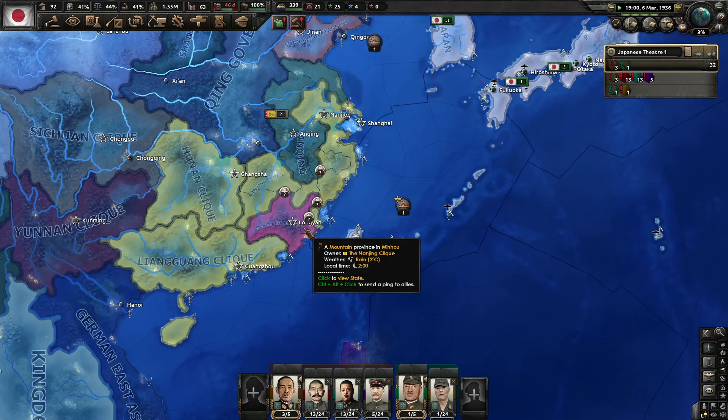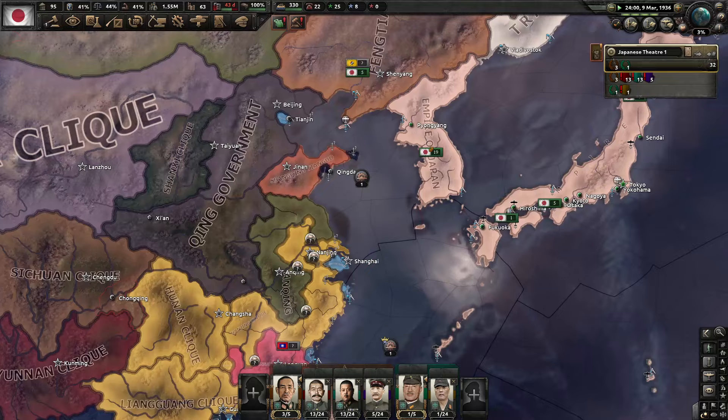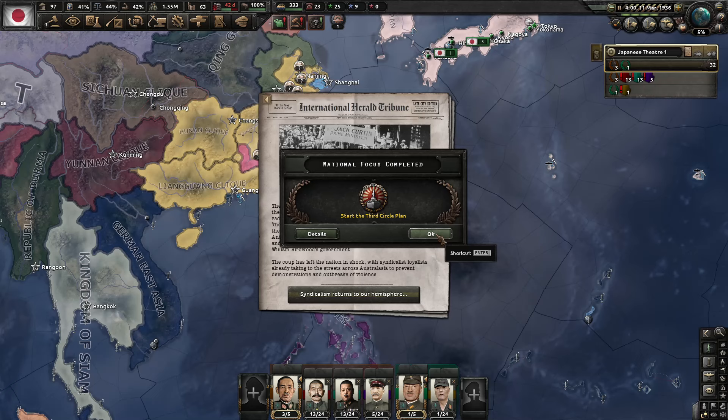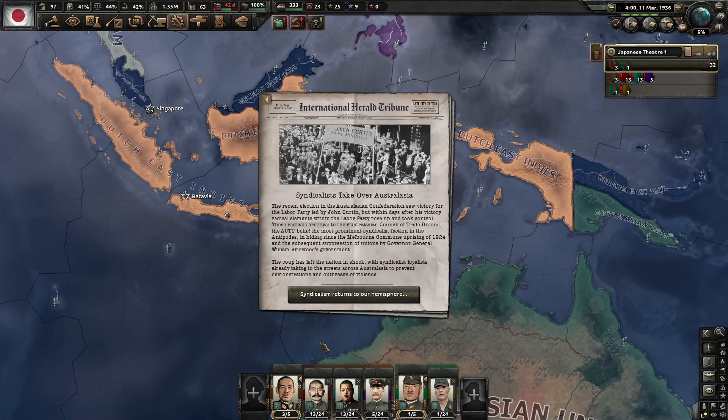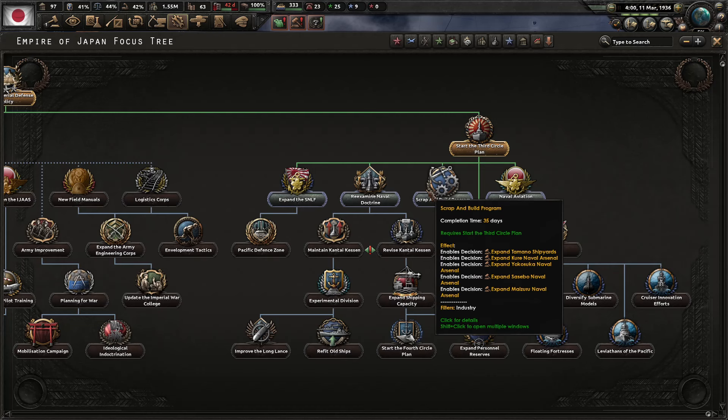We're going to get this navy built up — our navy is going to be our strongest force. Australia and Afghanistan have made peace. The Third Circle Plan has finished. Syndicates have taken over Australasia — I don't like it.